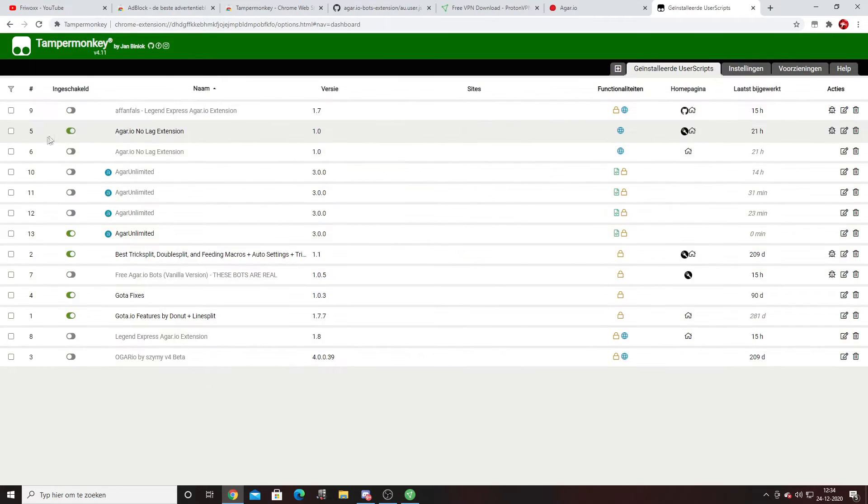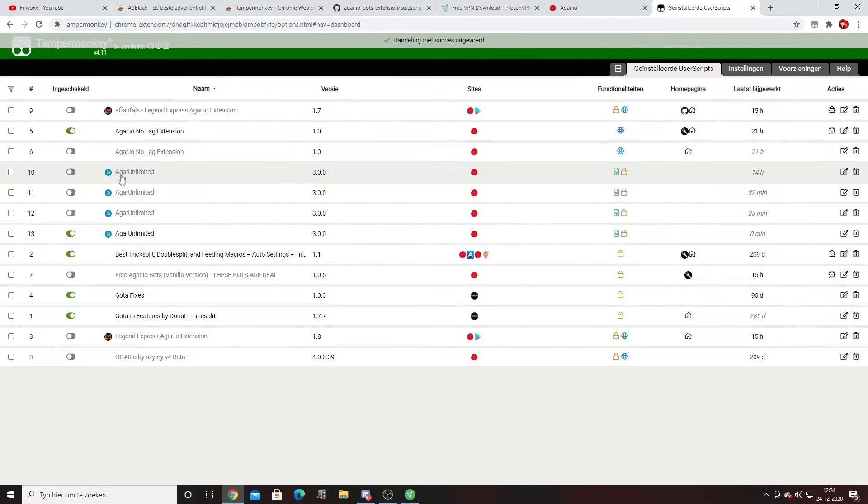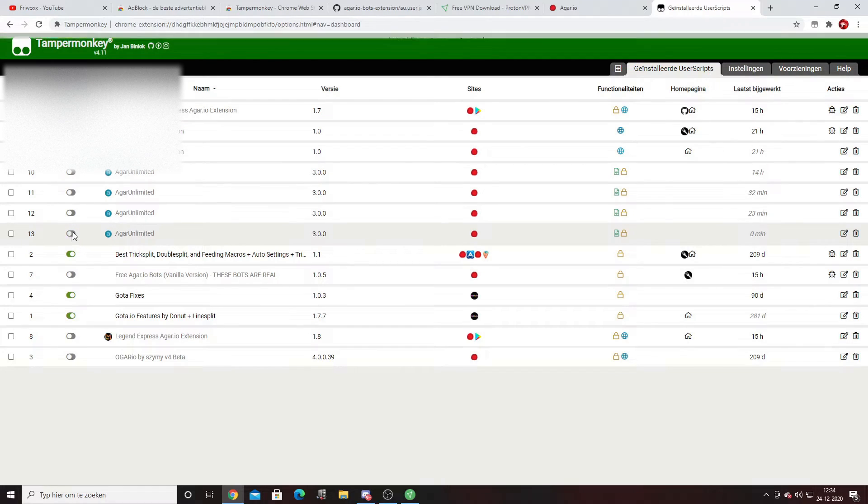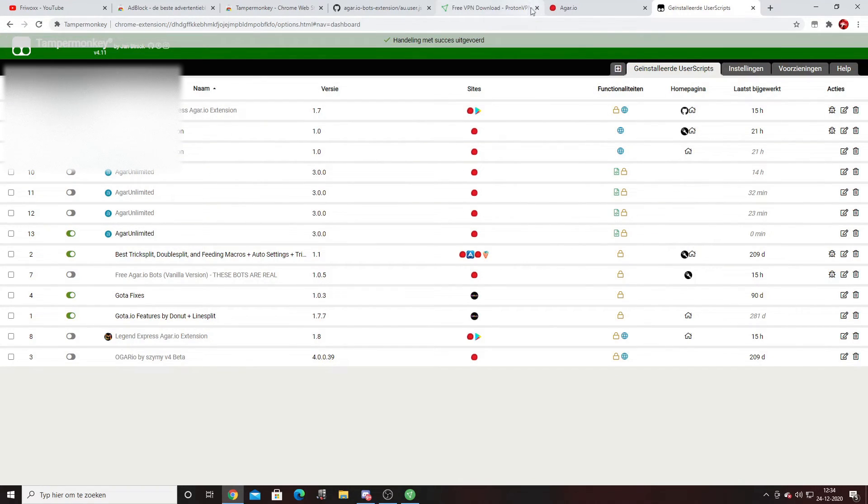You'll see that Agario Unlimited is now installed. Make sure the screen button is turned on — not off, make sure it's active.